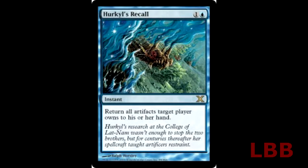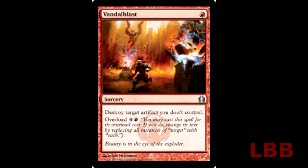You could also pair it up with Vandal Blast — this uncommon out of Return to Ravnica is about a quarter. By paying its overload cost of four colorless and a red, you can destroy each artifact you don't control. So there's another holy board wipe, and that's all the time we have for today.